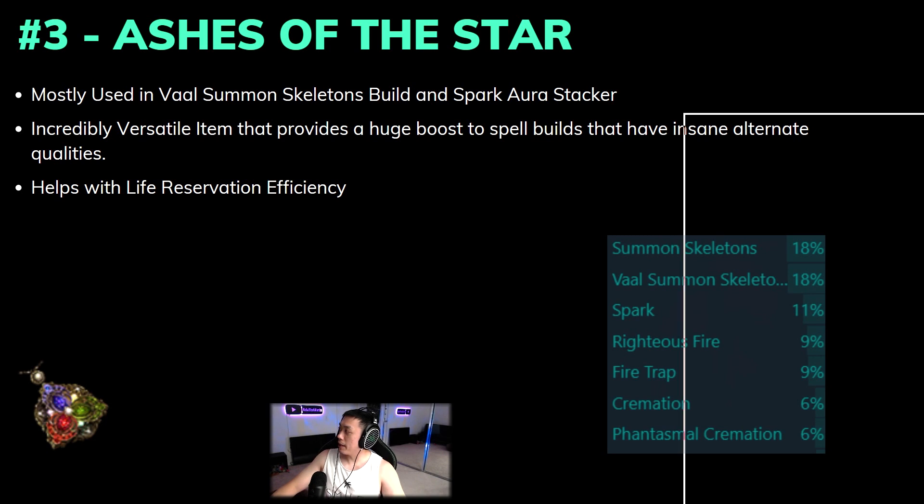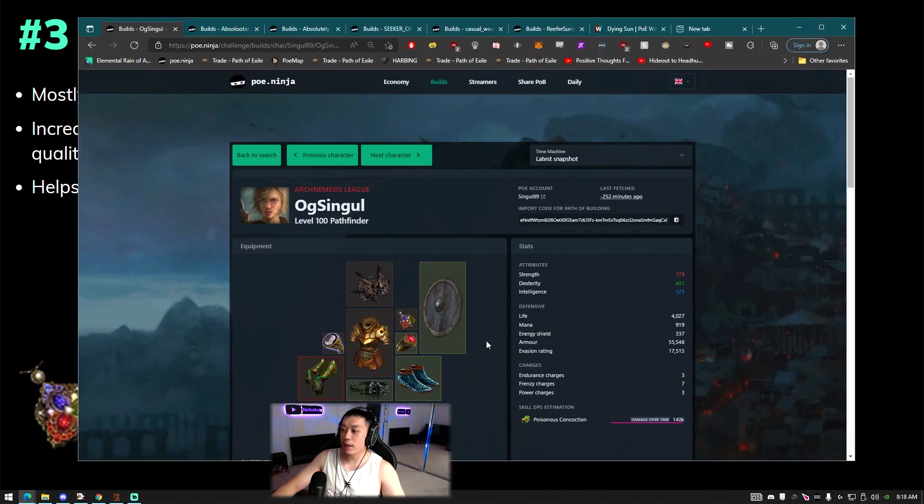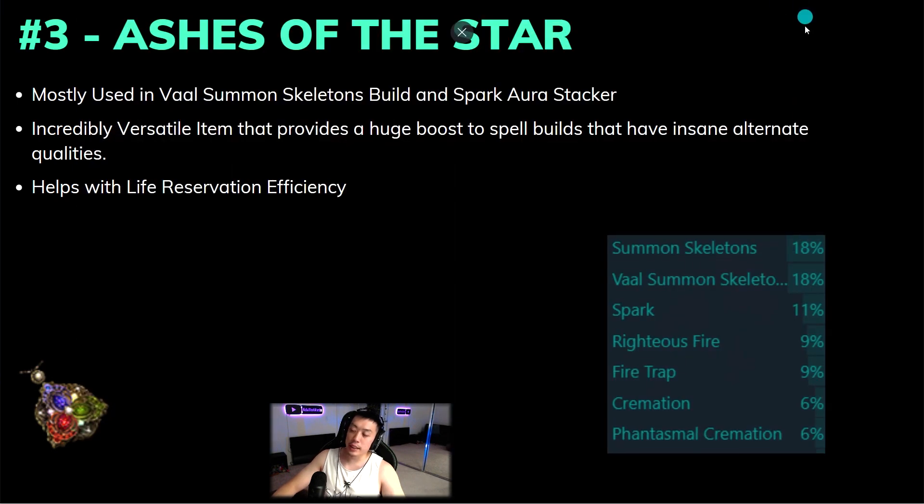Most people are able to benefit from the plus one to skill gems. The item also gives increased XP, which helps if you're doing Simulacrum or something similar, and it gives Reservation Efficiency of skills. Importantly, it applies to both Life Reservation Efficiency and Mana Reservation Efficiency, which is huge. It's pretty hard to get Life Reservation Efficiency outside of Prism Guardian or the Aura Mastery node on the tree, so this amulet is extremely strong for aura stackers that reserve auras on their life pool and helps almost every spell build.